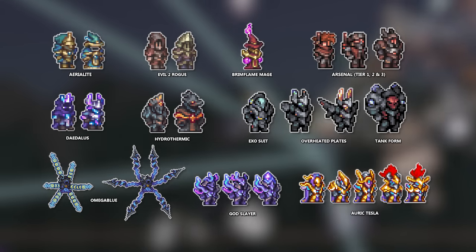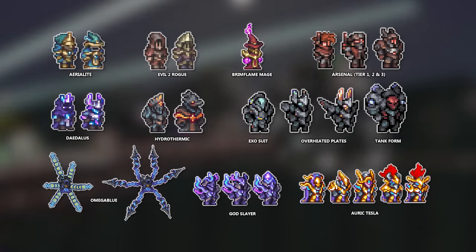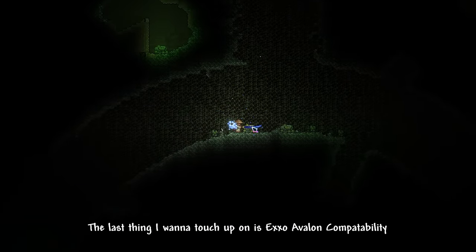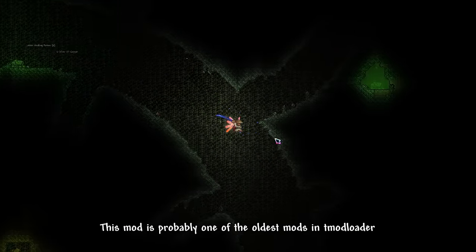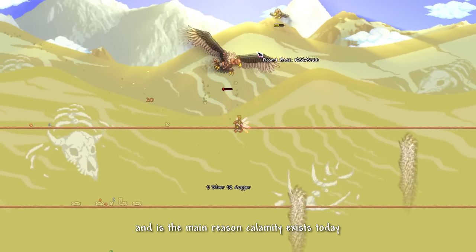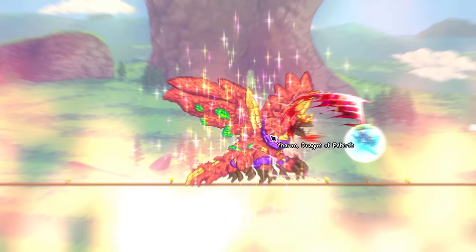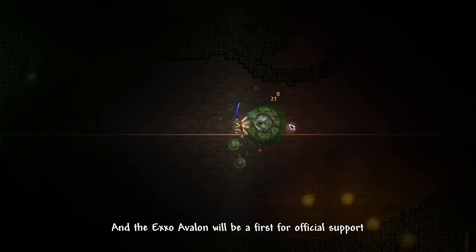That's a lot of armor sets, and to reiterate, this would not be released in one update. Calamity will go from pre-hard mode and work their way up, making sure every aspect of progression is polished. The last thing I want to touch on is Exo Avalon compatibility. This mod is probably one of the oldest mods in tModLoader, and is one of the main reasons Calamity exists today. Unlike other popular Calamity addons such as Catalyst or Infernum, these aren't really official — Exo Avalon will be the first for official support, with possibilities for boss AI, Avalon super hard mode support, biome support such as the Contagion, recipe support, enemy drop support, and probably a whole lot more.